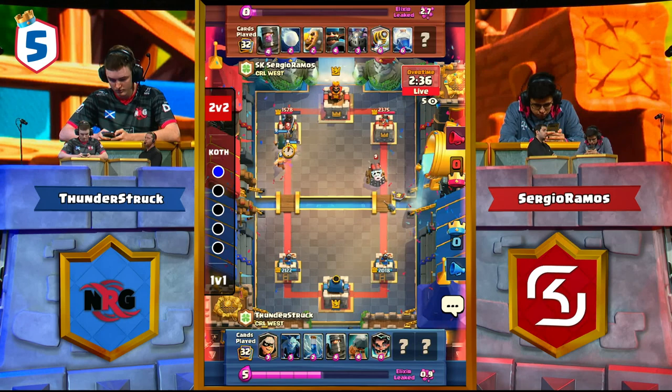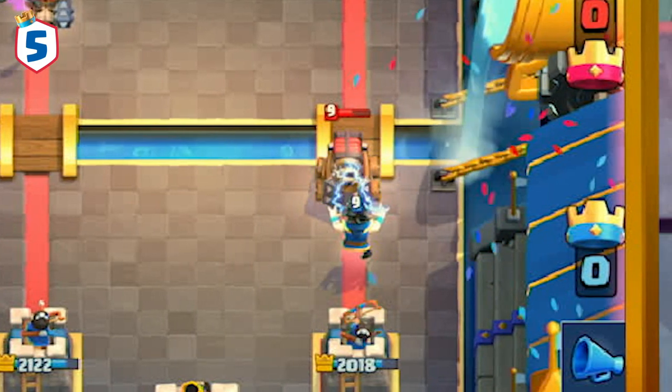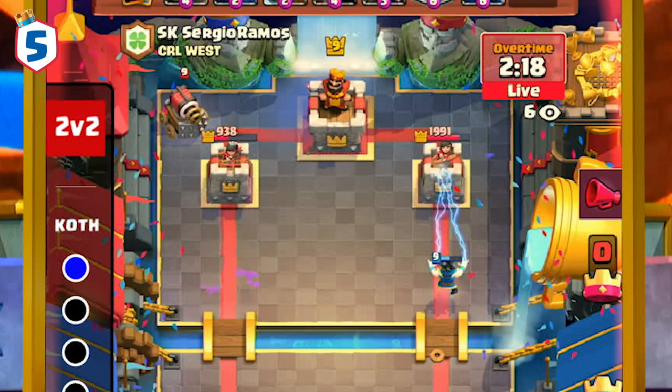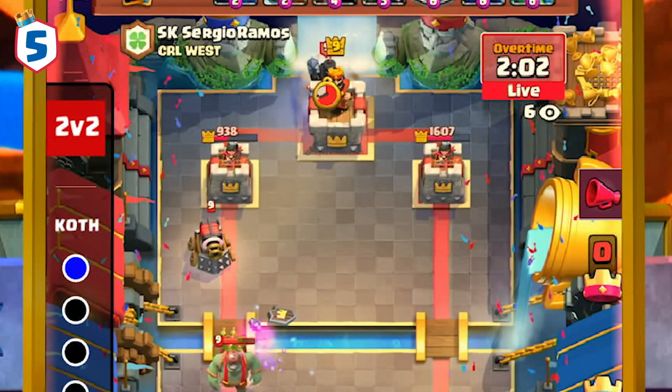Thunderstruck is playing a Pekka Bridge Spam deck, and we can see he has two ways of resetting the Sparky — not only Zap but the E-Wiz as well. Thunderstruck is able to easily mitigate the destructive power of the Sparky by playing his E-Wiz right on top of the Sparky as it crosses the bridge. Sergio Ramos acknowledges this and changes his strategy, knowing that Thunderstruck has to drop the E-Wiz right on top of the Sparky or else Sparky will outrange the E-Wiz.